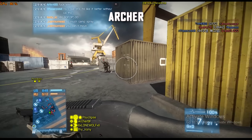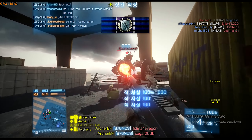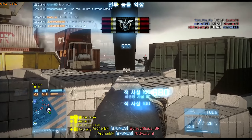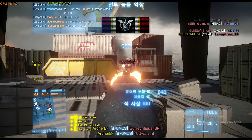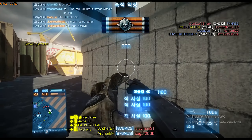Two clips from Archer. The first is going to be on Noshar Canals, playing with the A70MCS. Getting lucky with — well I don't know what that was — a little group meeting between the enemy team wondering how they're all going to die. He gets a nice bit of cover here and then sets to work on the rest of them.